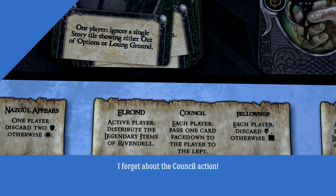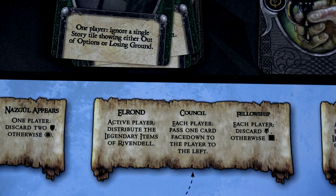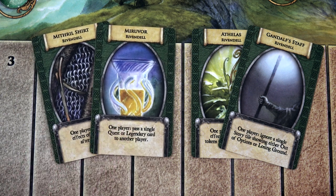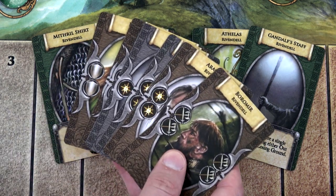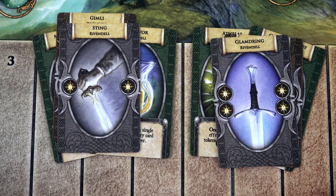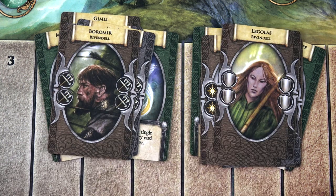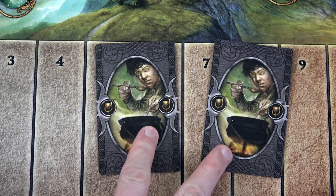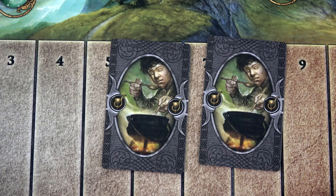Each player has to discard one friendship card, otherwise they have to roll the die. The legendary cards are pretty powerful, so I'm going to have the Mithril Shirt and Miranvir go to Frodo, and Gandalf's Staff and Ethelos go to Sam. For the non-legendary cards, I'll shuffle and randomly distribute them: Gimli, Gandalf, Sting, Glamdring, Andril, Aragorn, Boromir, and Legolas. These will go to Sam, and these to Frodo. Finally, we'll each discard one card with the friendship symbol, so we do not have to roll the black die. And we are done in Rivendell — let's head off to Moria.